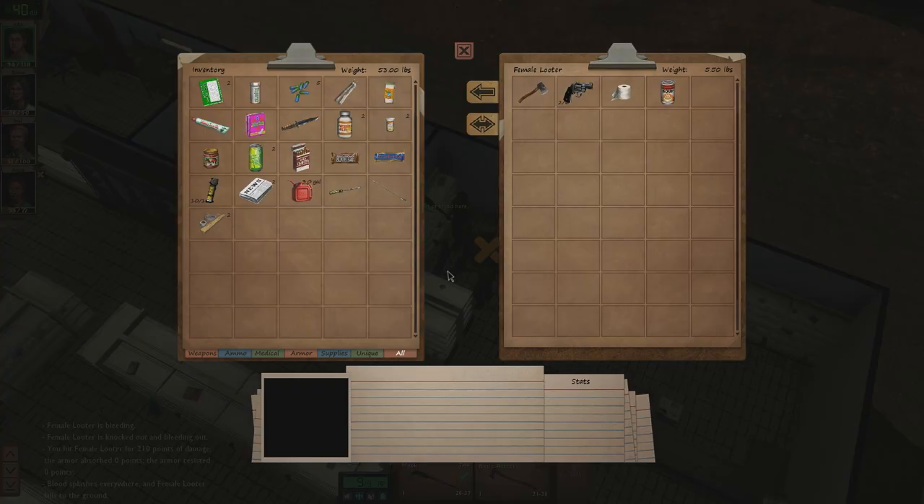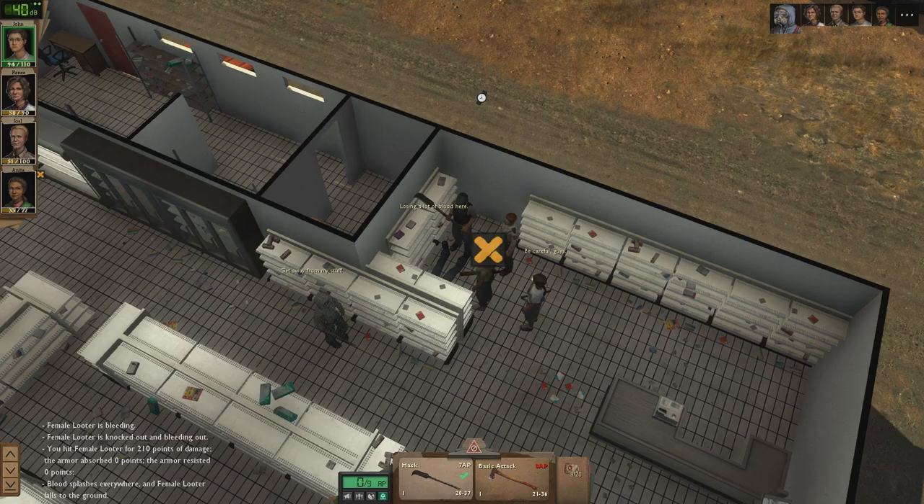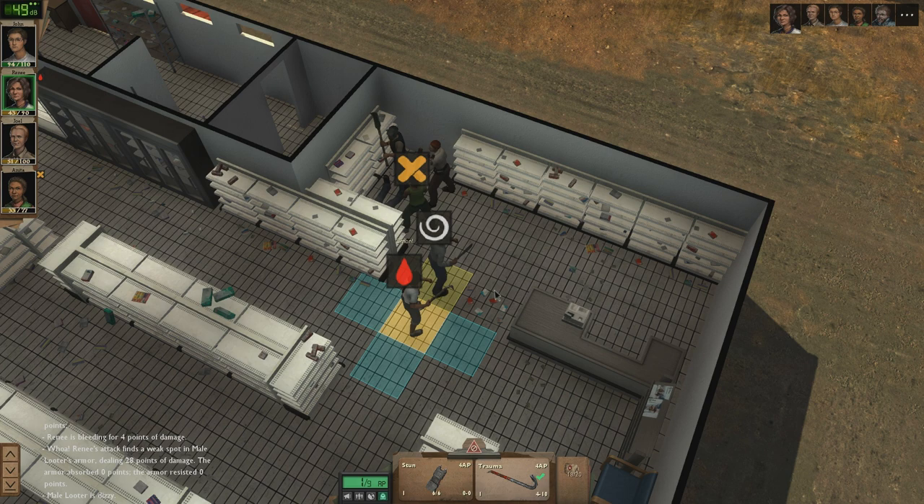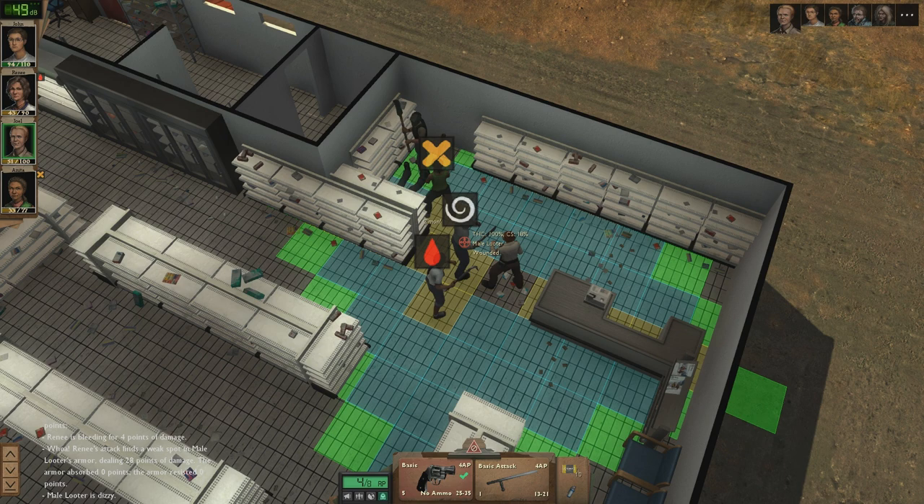Oh crap, there's another looter! Get away from my stuff — that's not your stuff. Ouch. Well, you're gonna have to move I'm afraid, because others need to be able to attack as well. Not bad — and you attacked him from behind. Well of course — haven't even thought of that. I won't have enough for this unfortunately, so I have to do a basic attack. 32 — not bad.